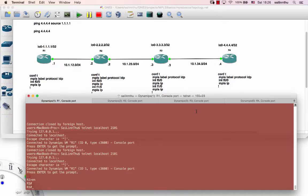Okay, this tutorial is about MPLS — you can swap the two labels. Let's go. This tutorial is about the number of label swaps. You can swap the two.